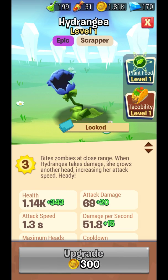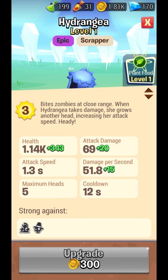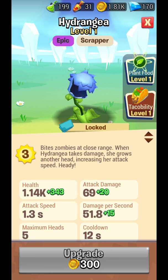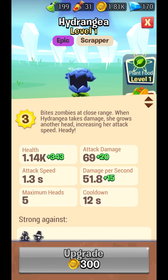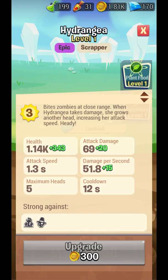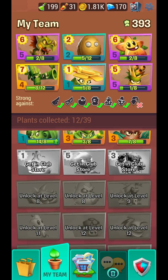Hydrangea — weird name. Bites zombies at close range. When Hydrangea takes damage, she grows another hat increasing her attack speed. Damage per second is 51, which is pretty high. Attack speed is fine at 1.3 seconds. We will unlock it at higher levels.